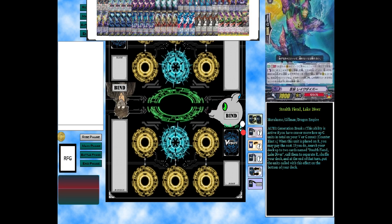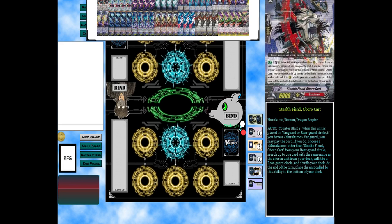We're also moving over to our Stealth Fiend Lake Diver: Generation Break 1, Counter Blast 1 — when this unit is placed on rear guard you may pay the cost; if you do, search your deck for up to two cards with its name, call them to separate rear guards, then put them at the bottom of the deck at end of turn. That's sort of this whole deck's shtick — just calling stuff.